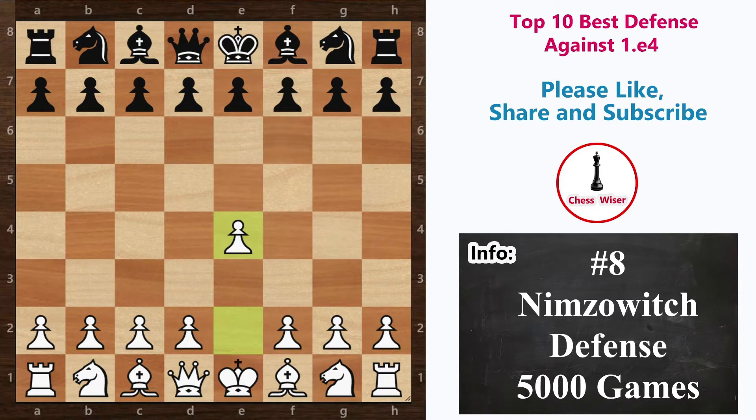Next we have Nimzowitsch Defense, named after the great chess player Aron Nimzowitsch. It is an unusual chess opening with the move order e4 and then knight to c6. This is another example of a hypermodern opening in which black voluntarily gives up the center. Black's idea is to blockade or restrain white's central pawns, and if allowed, black will try to undermine white's center with his own pawns. So after knight to c6, white can grab the center with d4 and then e5, undermining the center and pushing forward with d5 to gain more space.